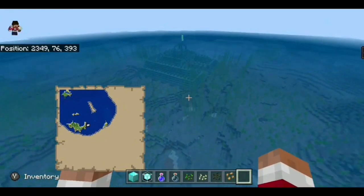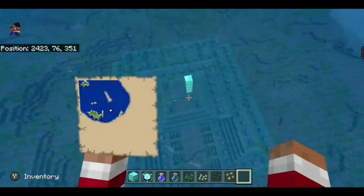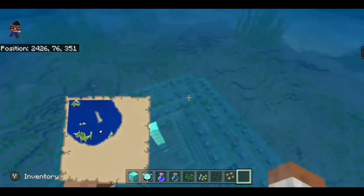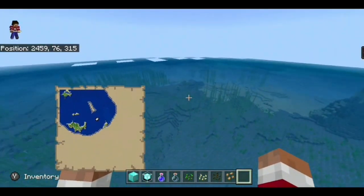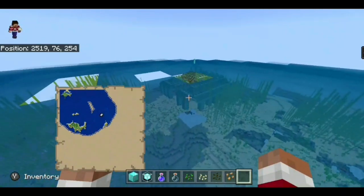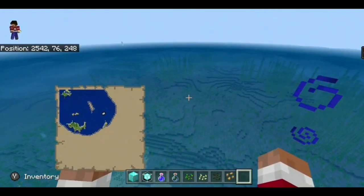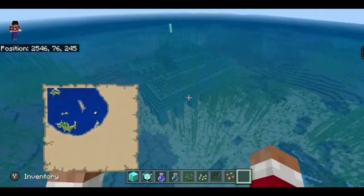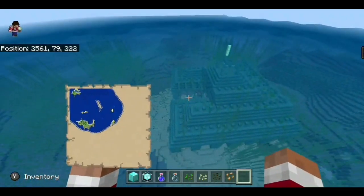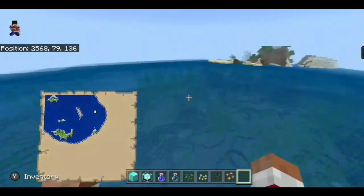Ocean monuments — on your way here, you will eventually come across the second one right here. And the third one actually isn't that far from the second one; it's just right there. So you could probably load both of these at the same time and get a pretty good guardian farm.